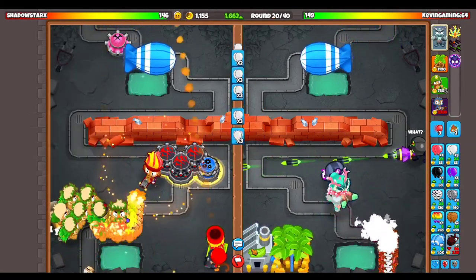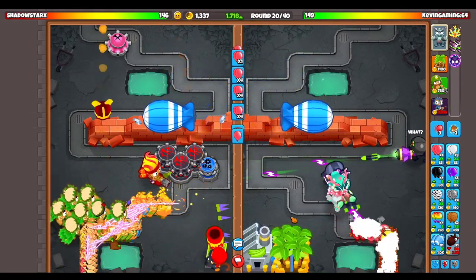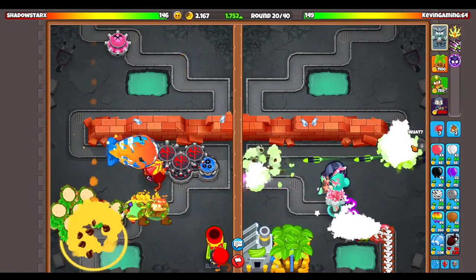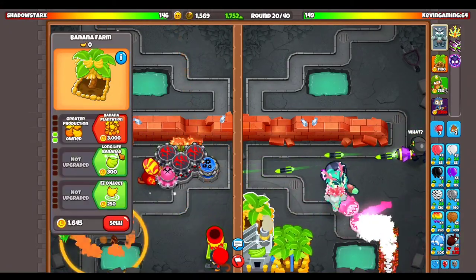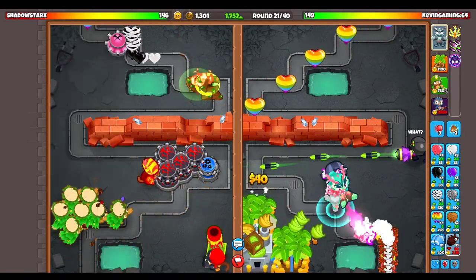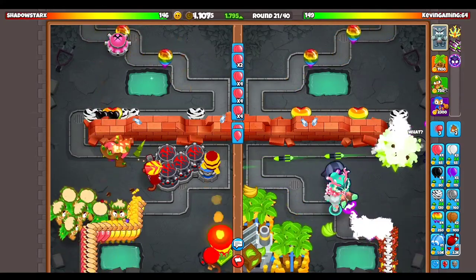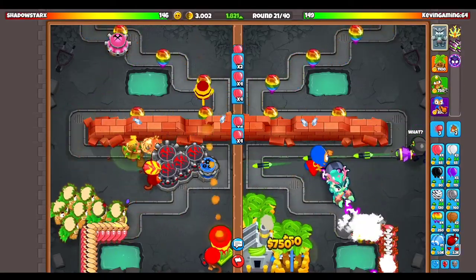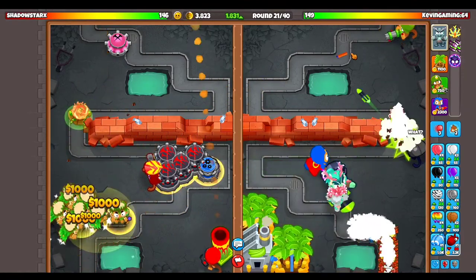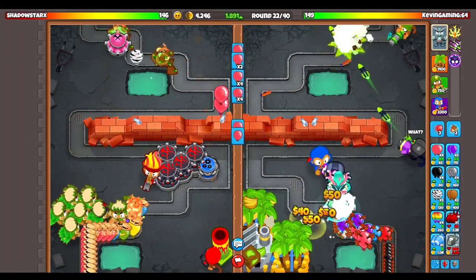Since we got a factory, my opponent sent me like a dumb rush. We could probably just keep on farming and also eco as well. We got this in the back guys — that rush was so dumb, get absolutely wrecked. I'm going to keep on building more super monkeys just in case. I need to place another dart gunner up here just in case there are any ceramics coming by near the end — I could rocket storm it on top.